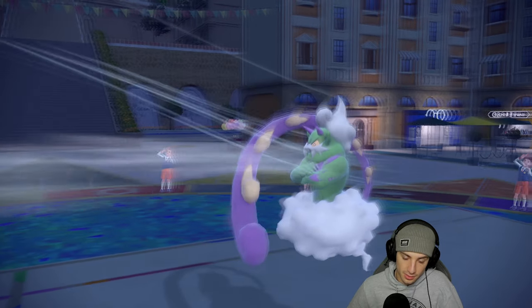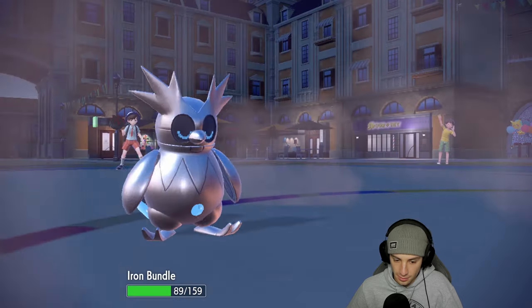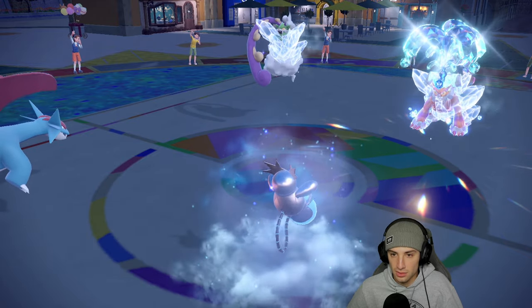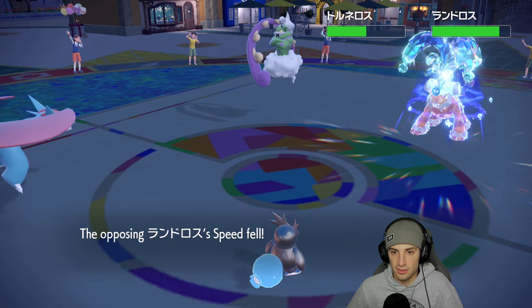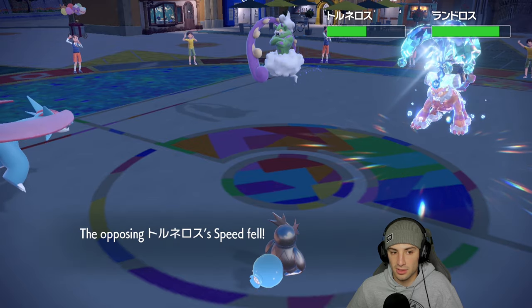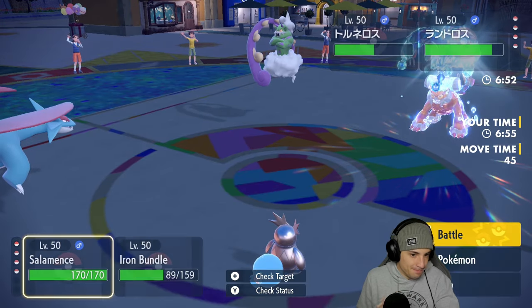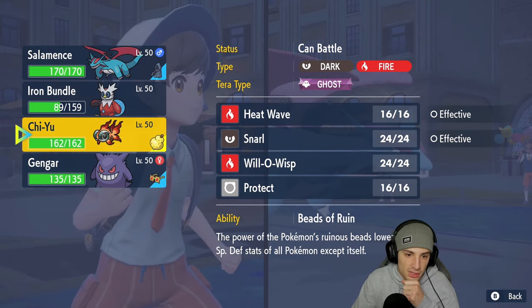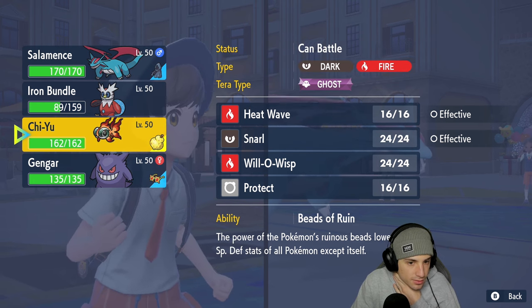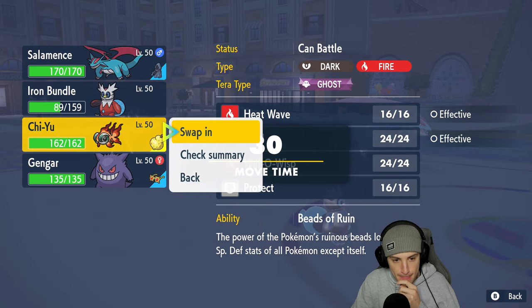Landorus is cooking with Water Tera — we're gonna try to slow it down. It could be Choice Scarfed. There's the lovely Tailwind! Maybe go for Rock Slide? Stop and Catch 'Em might come through. Icy Wind comes out doing almost half damage through Tornadus, but more importantly we get the speed drops. Tailwind is now set for us. I could hard swap into Chi-Yu here — Icy Wind should KO Tornadus with Chi-Yu on the field, and then just outspeed next turn.